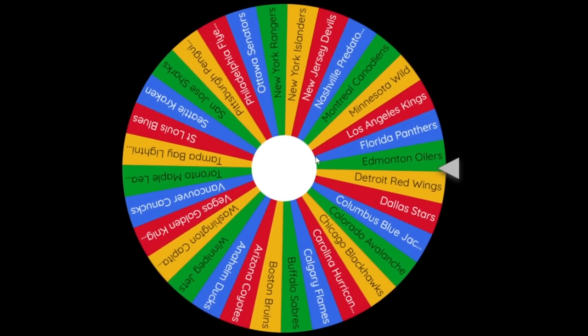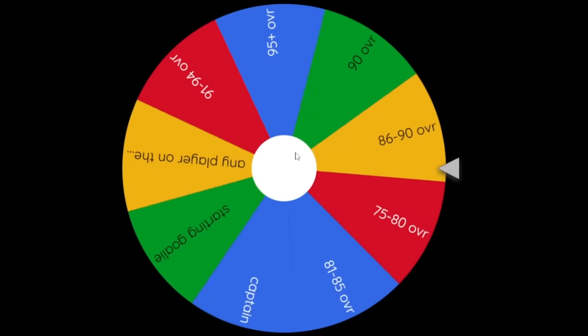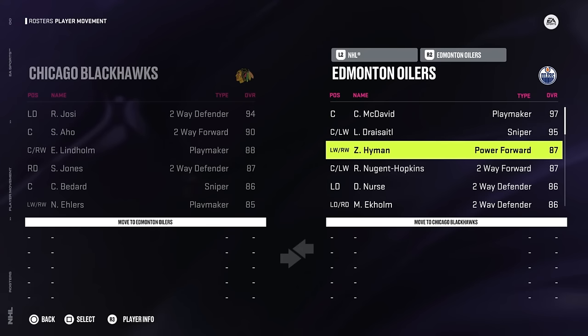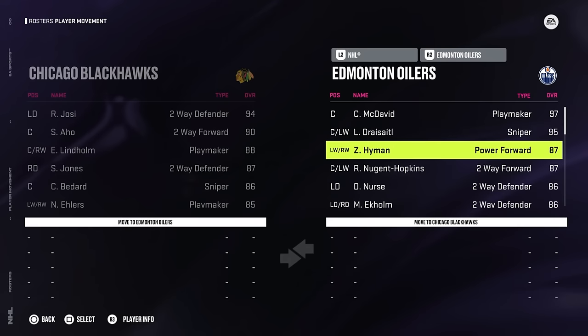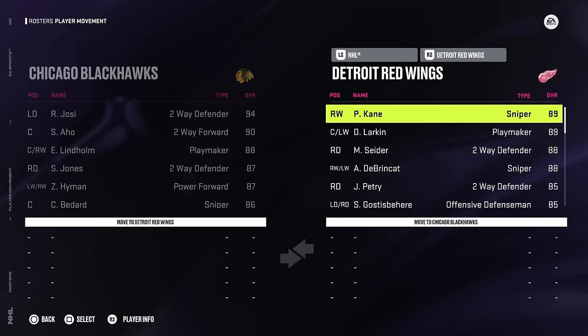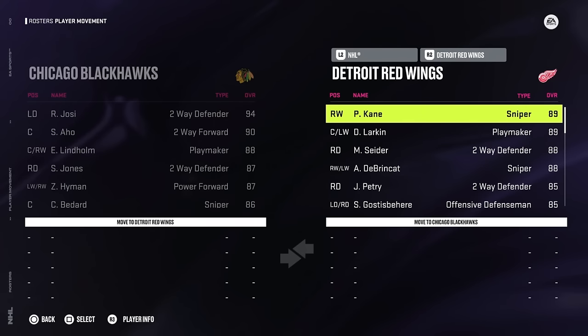Give me Edmonton - and yes, the Edmonton Oilers. For the overall range - oh my god - 91 to 94 overall. If I get McDavid, we will be literally complete. But there are no 91 to 94 overall players on Edmonton. Draisaitl misses out by one point - he's a 95. So we have to take the next best one, Zach Hyman at an 87. We land on the Detroit Red Wings and get to choose an 86 to 90 overall - Patrick Kane and Dylan Larkin, both 89 overall. Patrick Kane seems a lot better in this game, so I'm going with him.